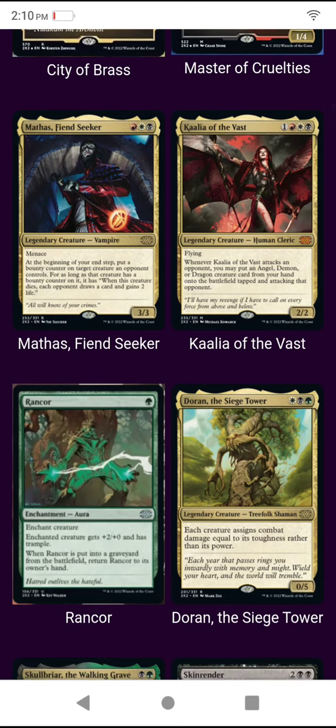Okay, Mathas Fiend Seeker — the vampire menace, 3/3. At the beginning of your end step, put a bounty counter on target creature an opponent controls. For as long as that creature has a bounty counter on it, once that creature dies, each opponent draws a card and you gain two life. Meh, a lot of text.